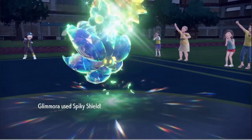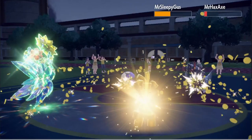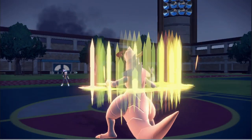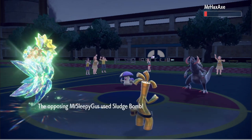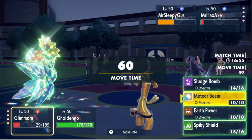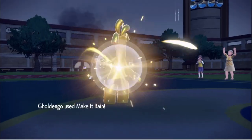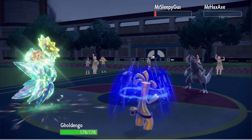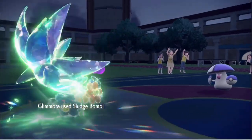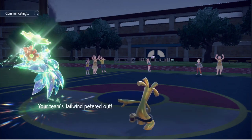He has Lum Berry on his Under Hexaurus — my bad. I'm gonna Spiky Shield here and go for Make It Rain. We have Tailwind up, we should be fine. I'm just gonna Spiky Shield — I haven't used my Meteor Beam anyway so we're completely fine. We can switch out if we need to. Oh, that's some good damage — really good damage. Oh yeah, use Swords Dance if you want buddy, you're not living to tell the tale anyway. I'm gonna go for Sludge Bomb, go for another Make It Rain.